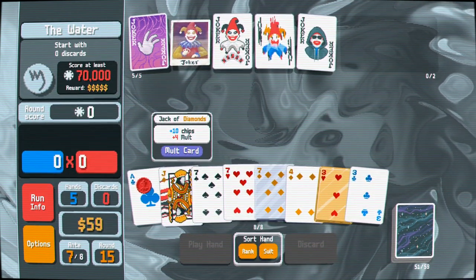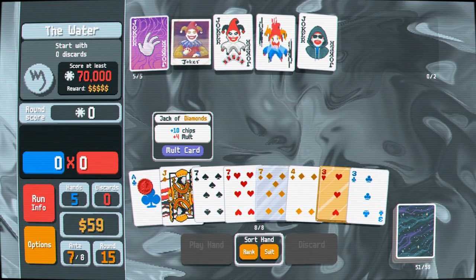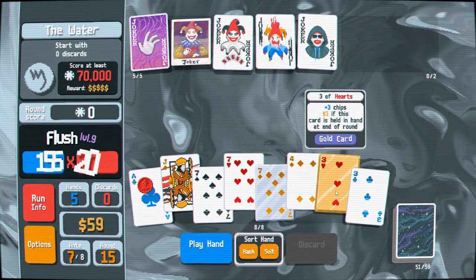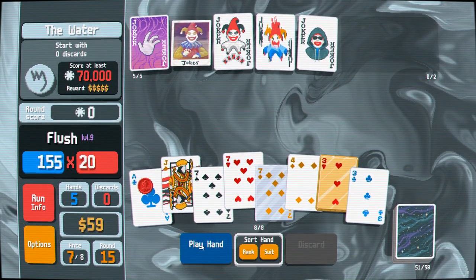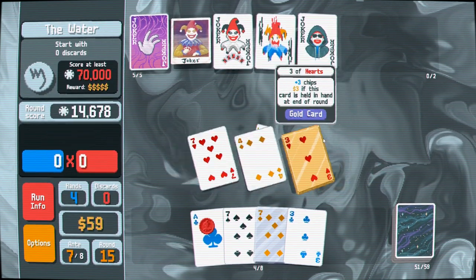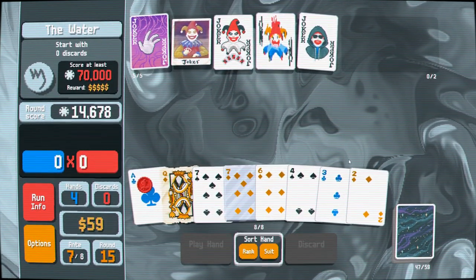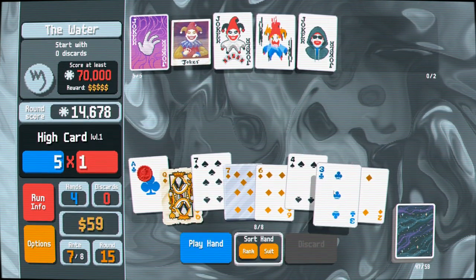This is exactly the kind of situation I was talking about. Keep the steel card in hand and still get a qualifying flush — I'd rather have the steel multiplier than the extra money. So I like that, and then just go ahead and play this flush.